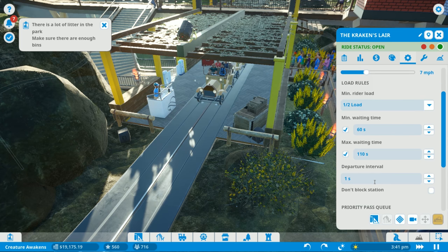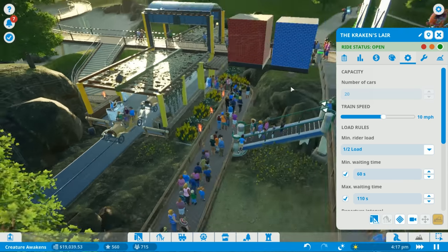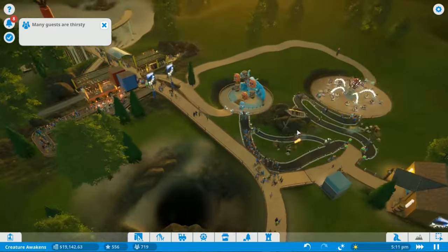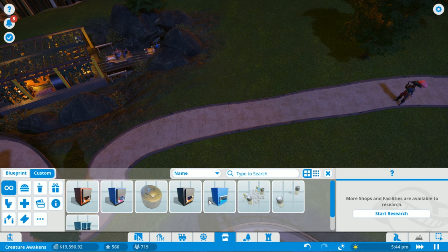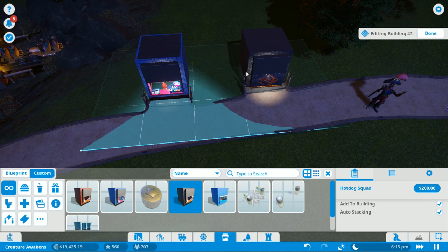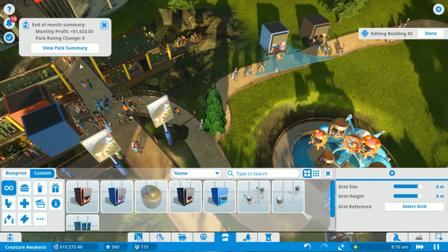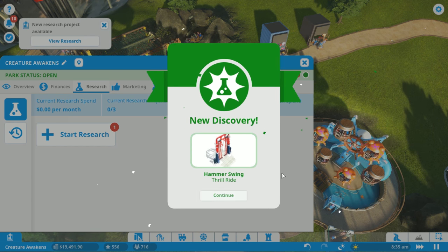What if we reduce the departure interval to zero seconds? Or bump the speed up to 10 mph to make the ride faster and process more people? The scenery rating around the Kraken's Lair area is 100% - people love it. People are thirsty, so we throw down another Cosmic Cow Milkshake and another hot dog stand near the Roctopus exit area. Research completes - we unlocked the Hammer Swing ride.